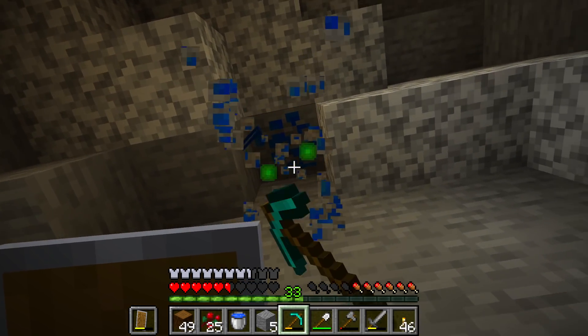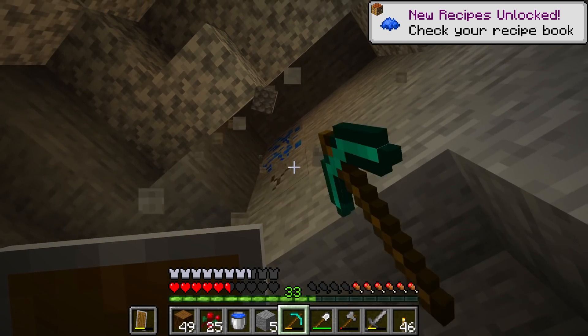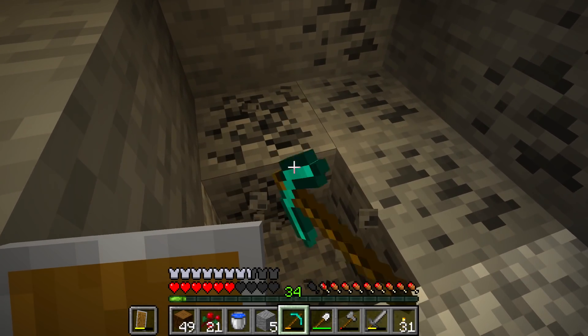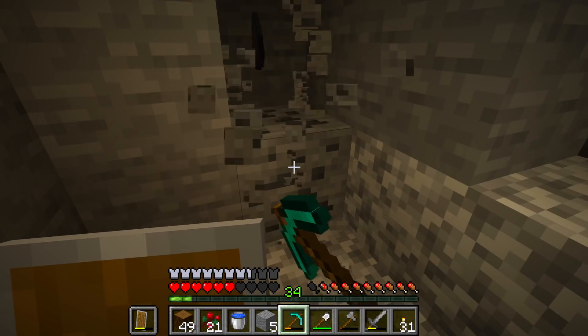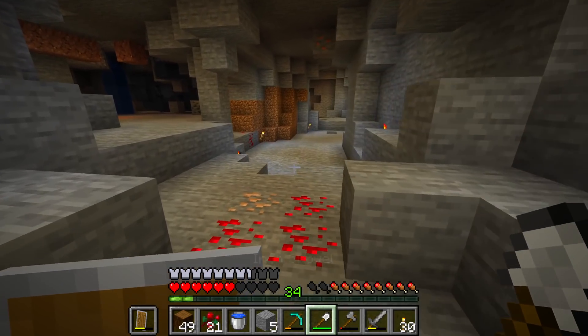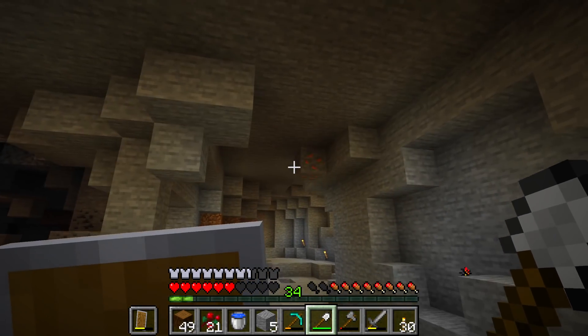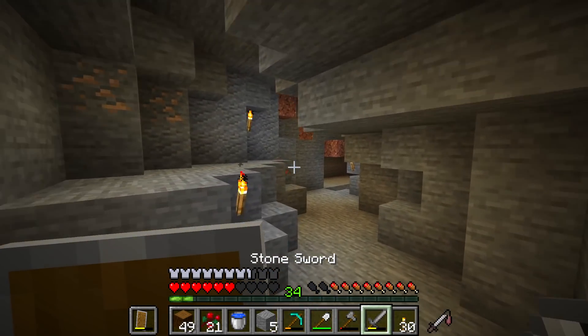Can't do enchanting without lapis — give me some of that. We're getting absolutely loads and loads of resources: redstone, copper, iron, coal. Look at the amount of stuff around here. There's so much going on.